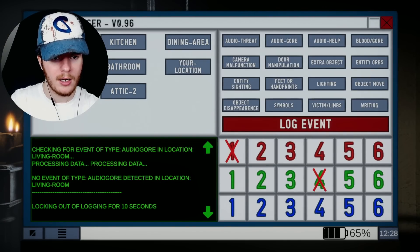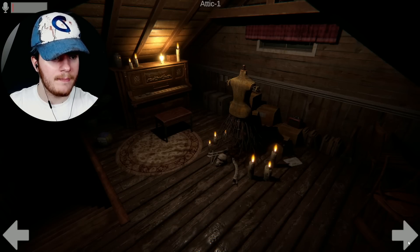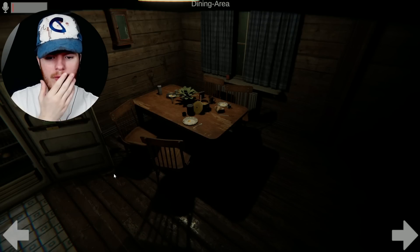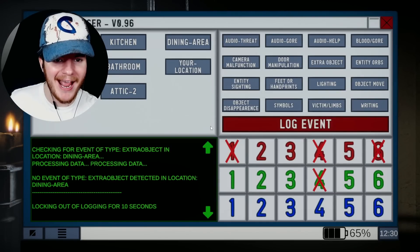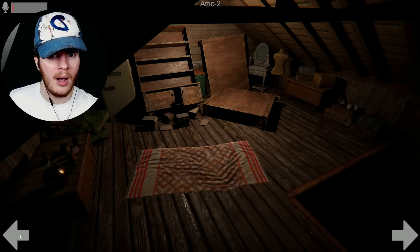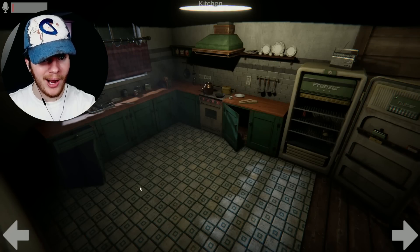Handprints in the dining area, clear as day - red negative six. Keep it moving. That cup is off, right? Extra object or maybe it moved - I don't think that's supposed to be there. Is that a chair up on the damn ceiling? Object movement - get it out of there. Are y'all ready for me to snap? Right now - okay, negative one. Is he behind me?